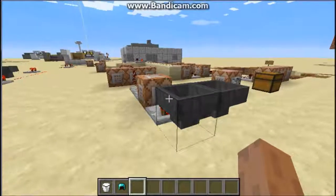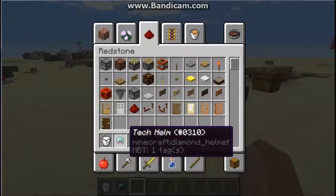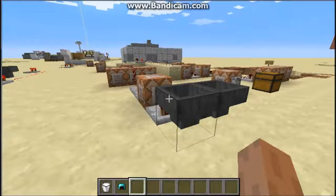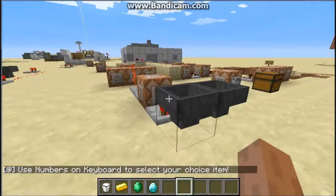It might not be as complex as his but I think it's decent for now. As you can see in my inventory I have something called a Tech Helm, which is a Minecraft diamond helmet renamed to Tech Helm. Like in Squirt Dude's video when he put the helmet on it displayed a screen, but since I couldn't display the screen, whenever I put this on three items will show up and a chat message will say 'Use the numbers on keyboard to select your choice item.'